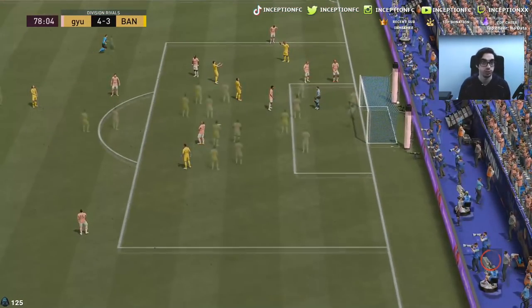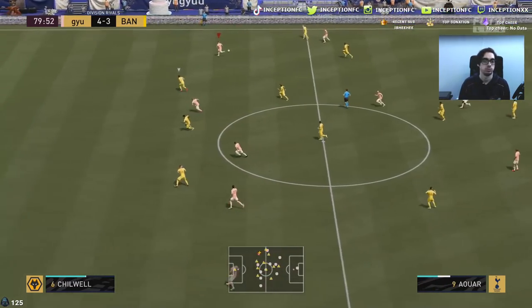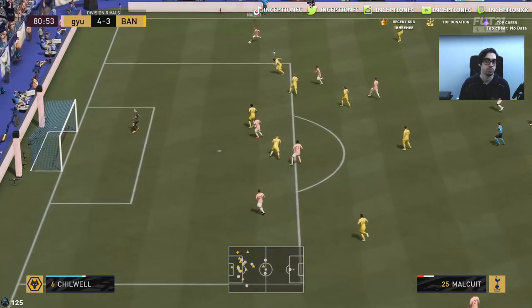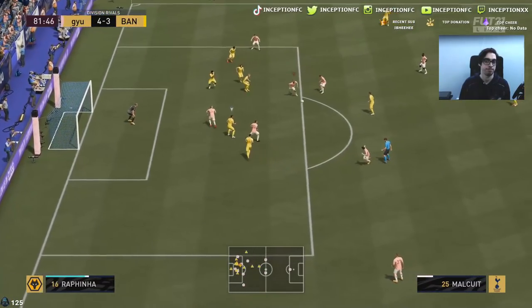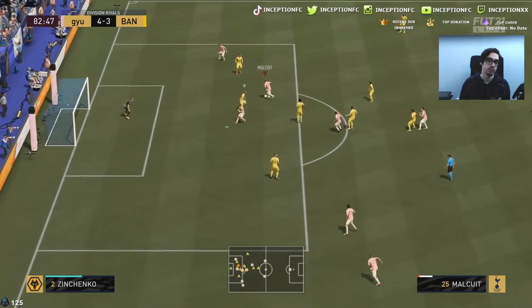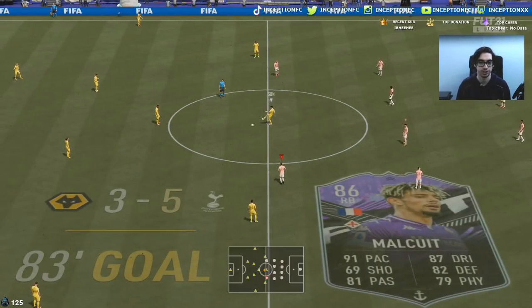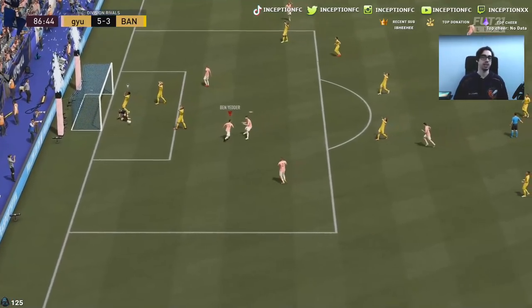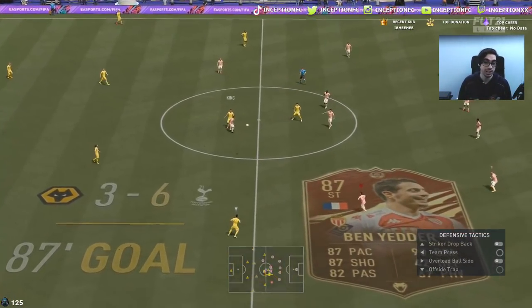Nicely done — Malqui wasn't even being controlled right there and he went for that interception. It's a card you can definitely feel is someone you use mostly on stay back. He got a goal with a shot across — let's go Malqui! At least we got a goal with him. Look at those balls he sends in — he weights them really well.